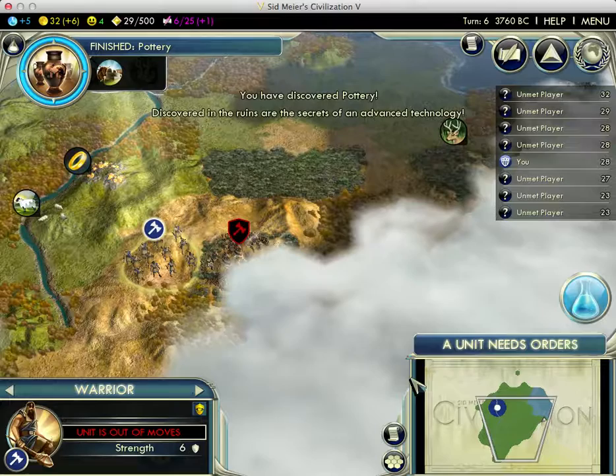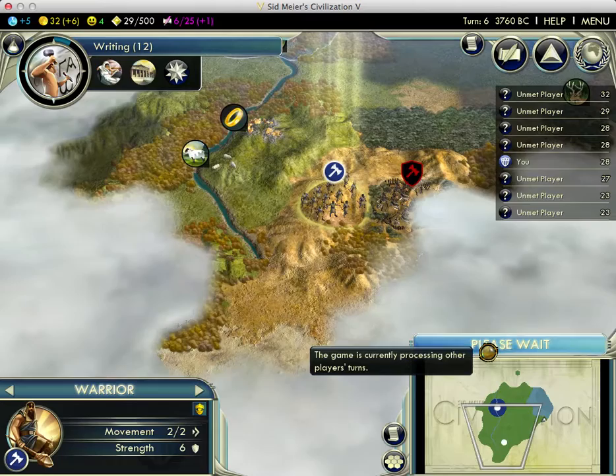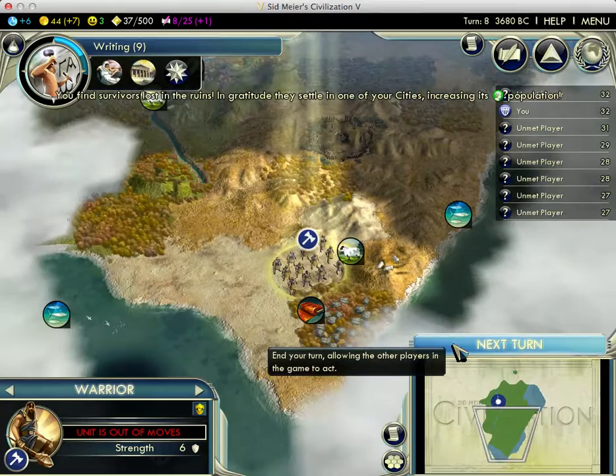They gave me pottery from the ruins — that sucks. That's different. I got it four turns early, but that's still not good. I'd rather have an entirely new tech. Oh well, minor defeat. Hey, more ruins! I don't remember those being here. And we get population — nice.